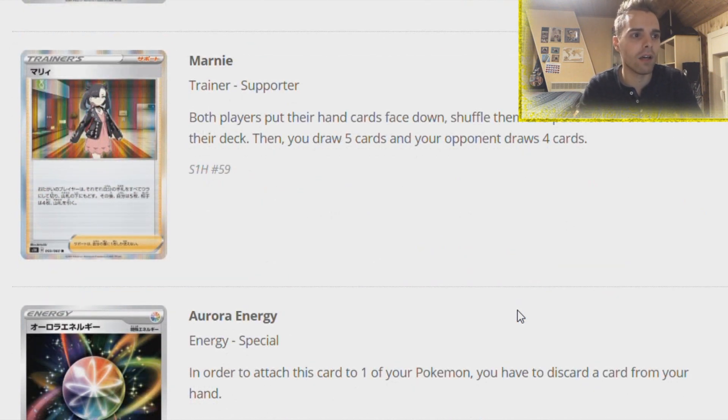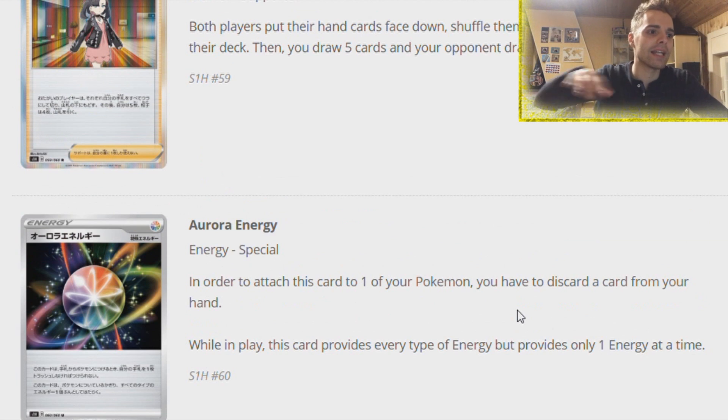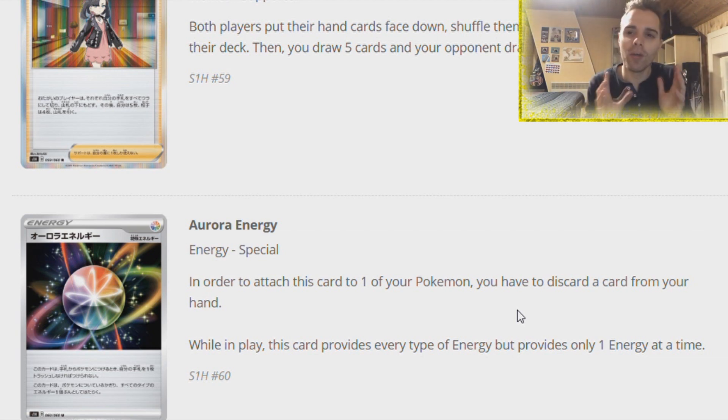Marnie - both players shuffle their hand face down and put it on the bottom of the deck. Then you draw five cards and the opponent draws four cards. So it's basically the superior version of Judge since you can draw five. It's great to refresh your hand while the opponent only gets four, and gets rid of all their current hand cards to the bottom of the deck. And then Aurora Energy - the tool card that Mewtwo desperately needs. In order to play it, you have to discard one of your Pokemon, so it's synergistic with Mew Mew. Get rid of like Charizard GX, put it in the discard pile, and this provides all types of energies at the same time - basically like Rainbow Energy without the downside of the one damage counter. Very great card for Mew Mew.